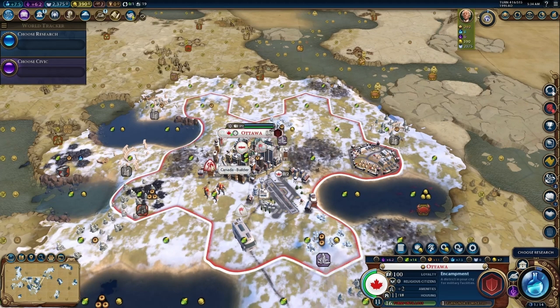As well as a barb camp — this guy has found me and they will start spawning units. Great, just great. We got our gold and production.